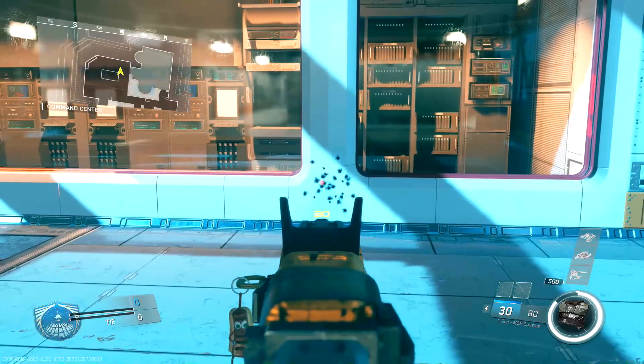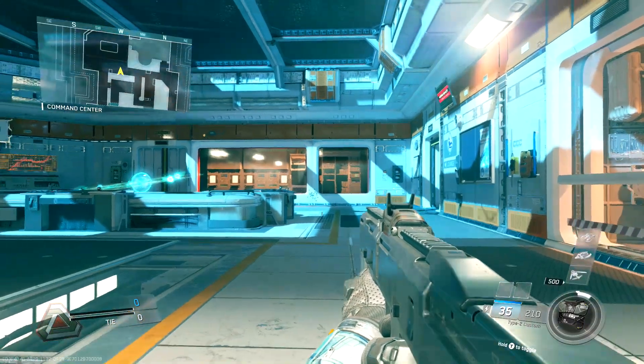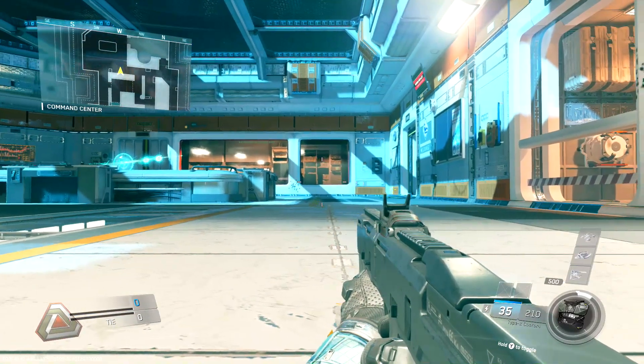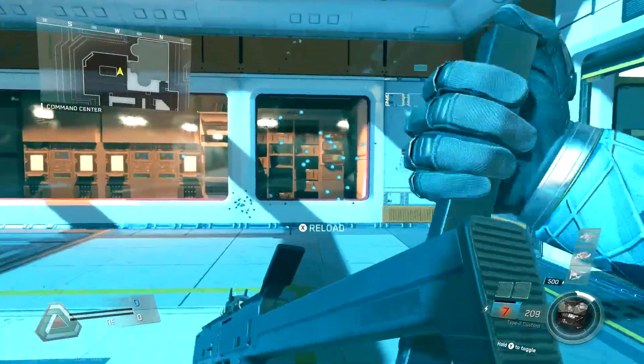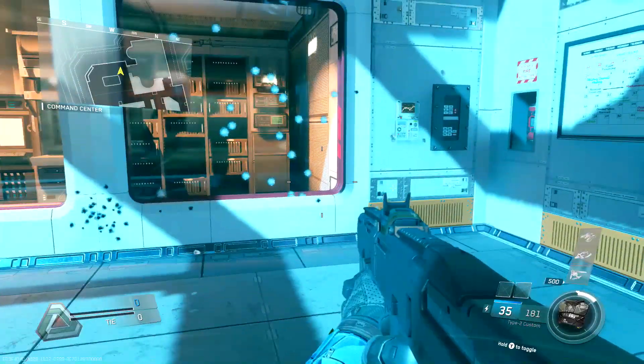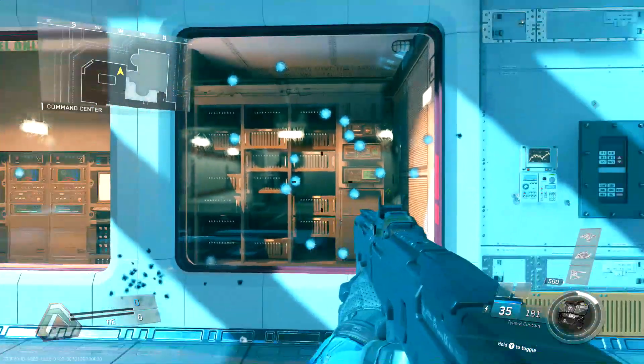Now if you were to do this with another gun it would look way different. Here I'm going to attempt to do the same thing with the Type 2, and as you can see it's not even going to be close. You can already see it's not even close how good the hip fire is on the Xeon compared to other assault rifles.